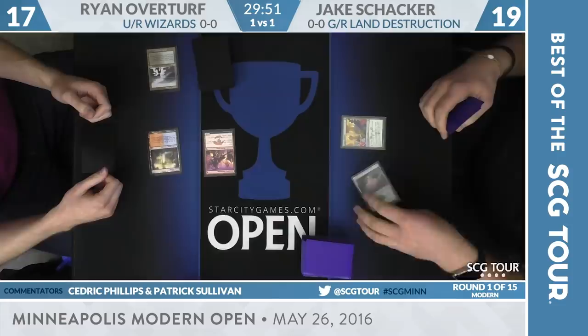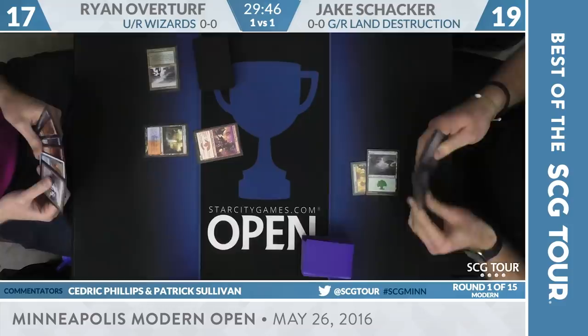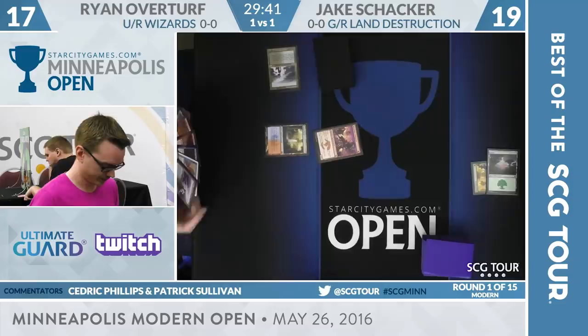A Forest and the Utopia Sprawl — it's a great start here for Jake. He wants to be on the Utopia Sprawl here at Overturf, with a lot of removal spells for the mana creatures. This is a stable way for Shocker to accelerate his mana.